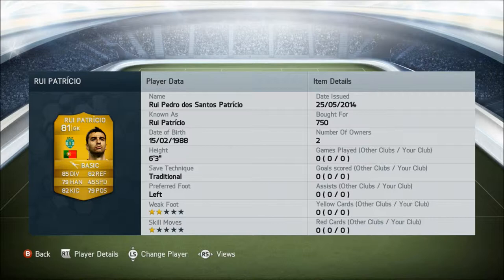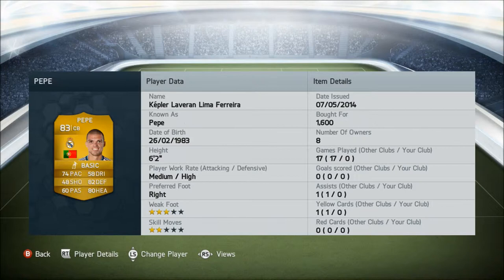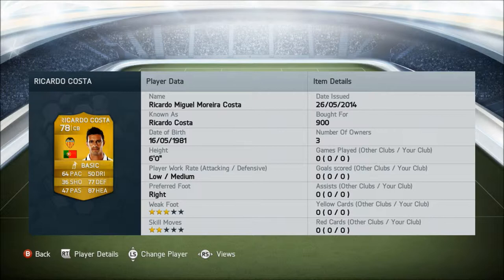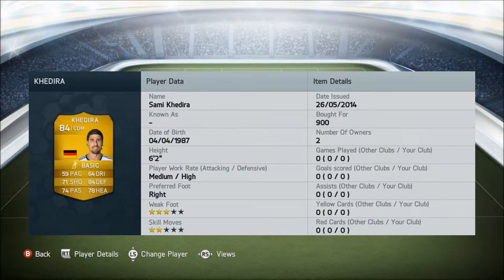In goal we have Rui Patrício, 81 rated, plays for Sporting Lisbon from Portugal, and I've got him for 750 coins. At right centre back we have Pepe, 83 rated, plays for Real Madrid from Portugal, and I've got him for 1,600 coins. At middle centre back we have Flávio Ferreira, 72 rated, plays for Malaga from Portugal, he cost 600 coins. At left centre back we have Ricardo Costa, 78 rated, plays for Valencia from Portugal, and he costs 900 coins.